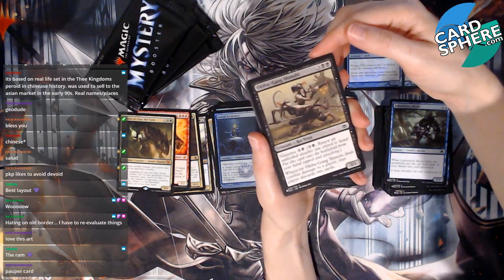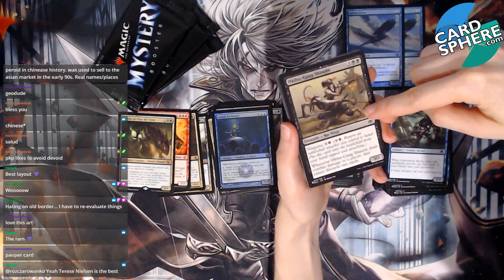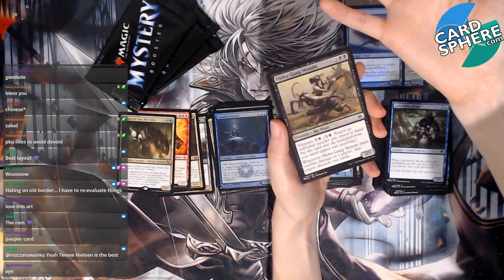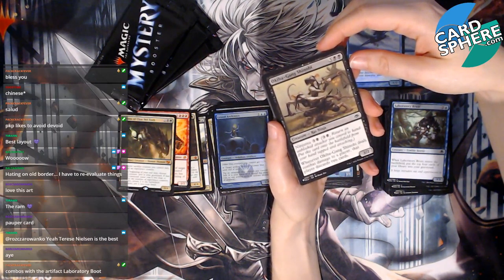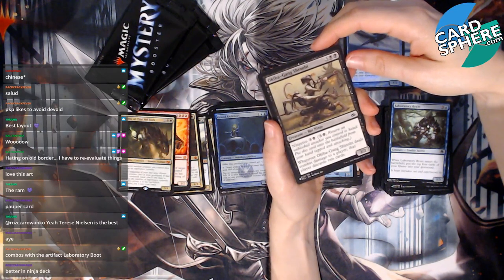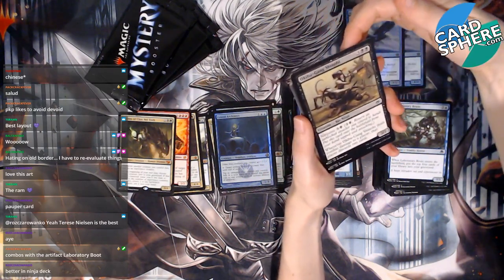Okiba-Gang Shinobi — ooh! It's a rat ninja! Could this go in my red stack? Is it good or bad? It has ninjutsu: three and a black. Return an unblocked attacker you control to hand, put this card onto the battlefield from your hand tapped and attacking. Whenever Okiba-Gang Shinobi deals combat damage to a player, that player discards two cards! I like it — but it's better in a ninja deck, so maybe not good for my rats deck.